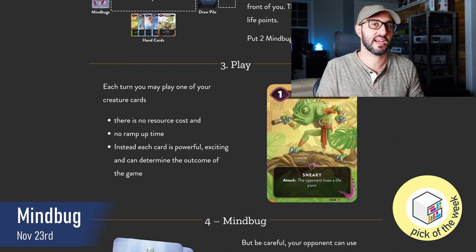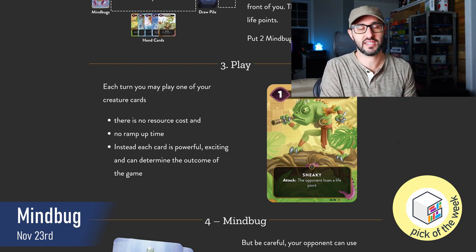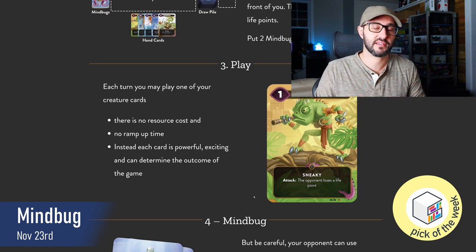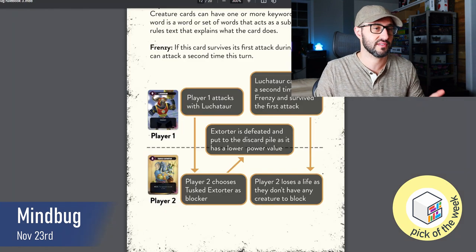Similar to Keyforge, some cards have different effects and abilities that get triggered at certain event triggers in the game — for example, when you're attacking, being attacked, or when you put that card into play. There are also 5 different keywords that can show up on different characters, and you can actually have more than one keyword on a single character.